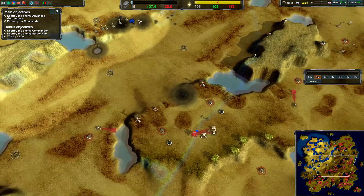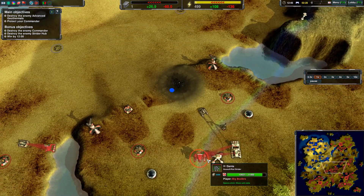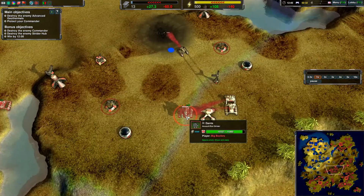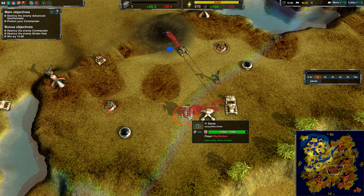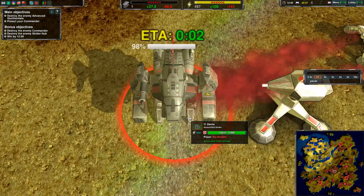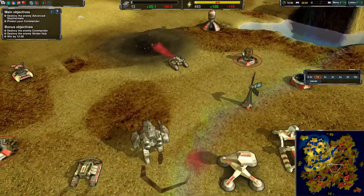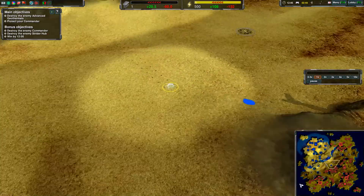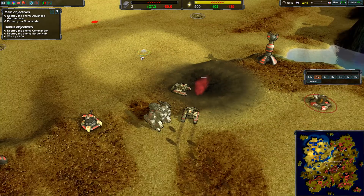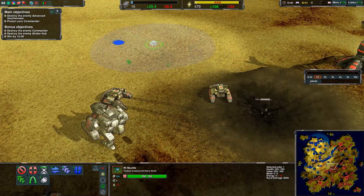Now I can use my next Scuttle to move in and destroy the Dante Strider's hub before the Dante is out. Well, 2:40 is almost there and okay — this is going to be really interesting because of course Dante is out. This Scuttle has not destroyed the Strider's hub yet, and I discovered that now. That's not great because of course it has a large detection radius.